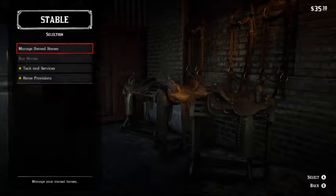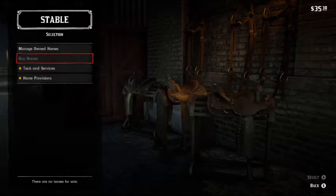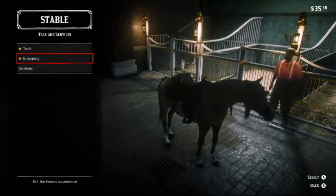To change your horse's hairstyle, hair color, or anything else like the saddle, you have to go into a stable, find your horse, and then you can edit it in there and change its hairstyles. I like to braid my horse's hair for some reason, I don't know why. Anyways, that's how you do it.